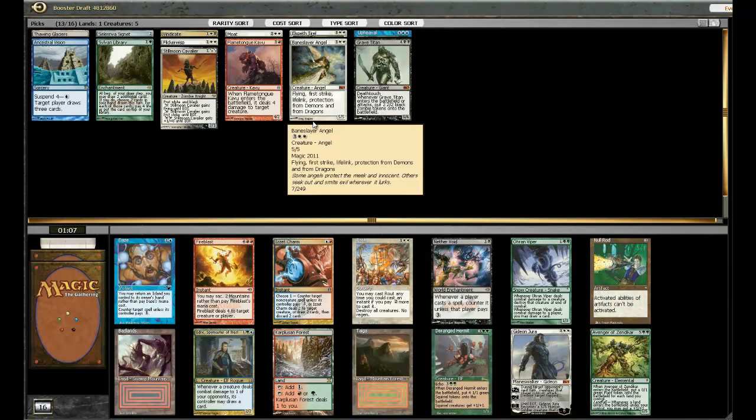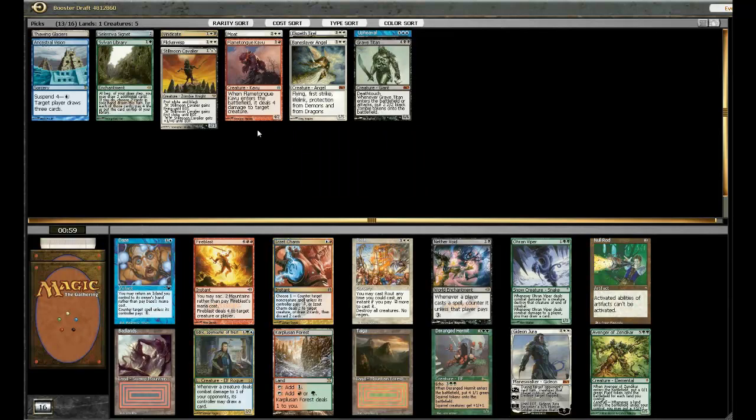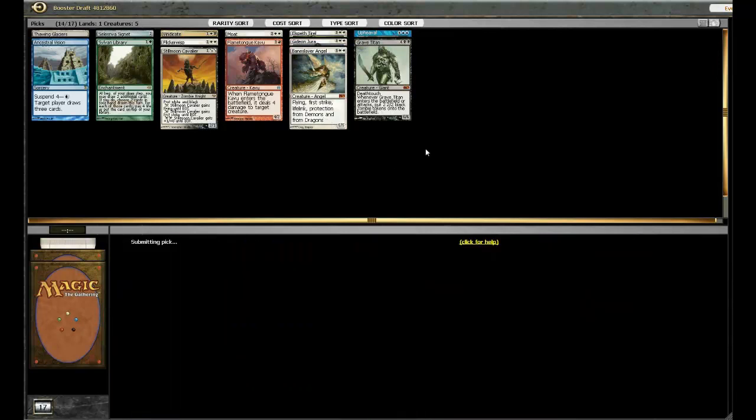Gideon Jura is a good one. There's Badlands and Taiga, but I'm probably not going to play the Flametongue, so probably won't need them. Avenger of Zendikar is a really good win condition as well, but I don't really think this is going to be an Avenger deck. I may not even play the Sylvan Library — we'll see. I think we can slam down Gideon Jura here; it seems pretty good.